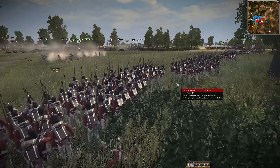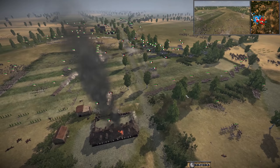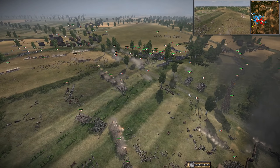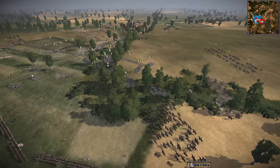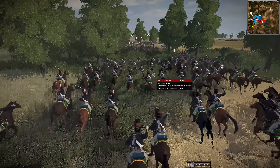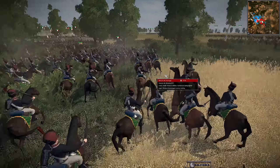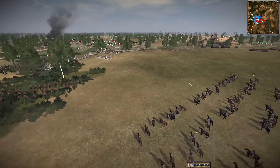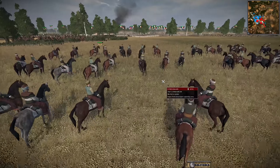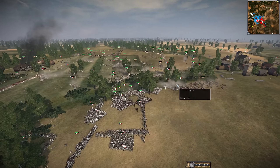The Peninsular Alliance are going to make a huge push right here because they can smell blood - they can see that the French are in utter disarray. We have some Cav from the Peninsular Alliance going in. The Mamelukes are on the flank, just being an intimidating presence, watching over the movement of the French.